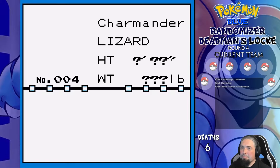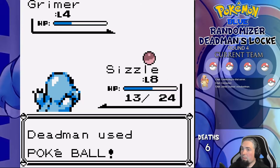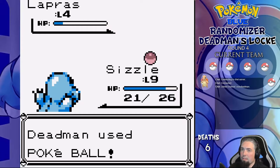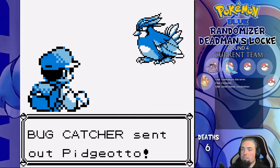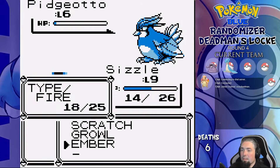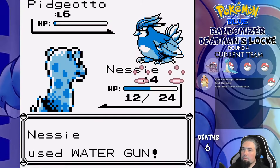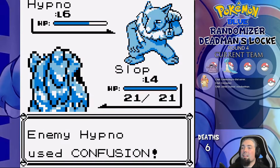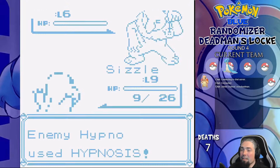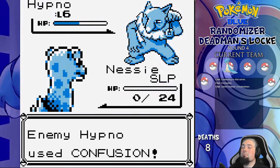Round four starts with Sizzle the Charmander, Slop the Grimer is member number two, and we finally get to the forest again. Here we get Nessie the Lapras, and the first bug catcher we fight in Viridian starts with Pidgeotto and sand-attacks Sizzle until it's blind enough to not hit anything anymore. Taking way more damage than needed, we eventually kill it with Nessie. His Hypno is second and it hypnotizes Nessie, so we go to Slop, run right into a confusion, and Slop dies. Sizzle is on low health, also goes to sleep after one attack, eventually dying without ever waking up, and Nessie comes back out still asleep — and that's all for this one.